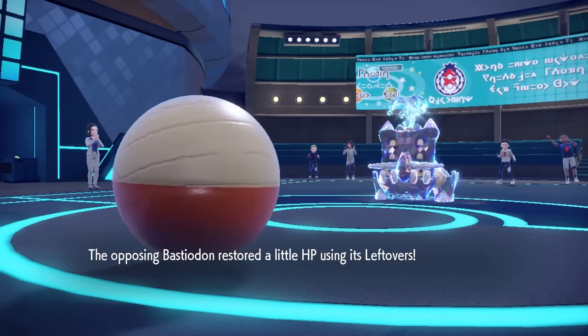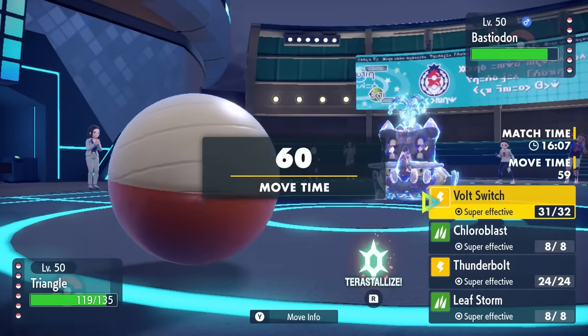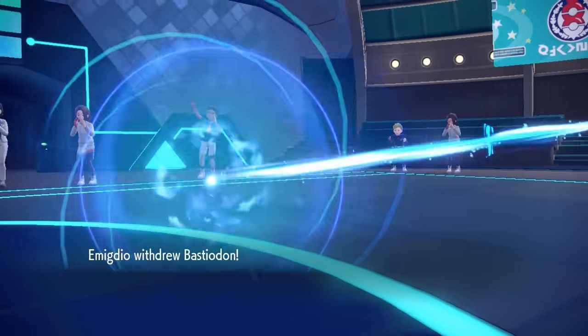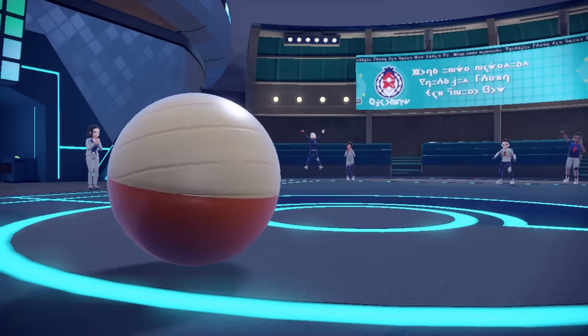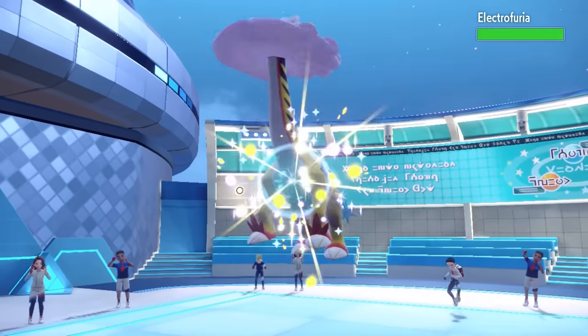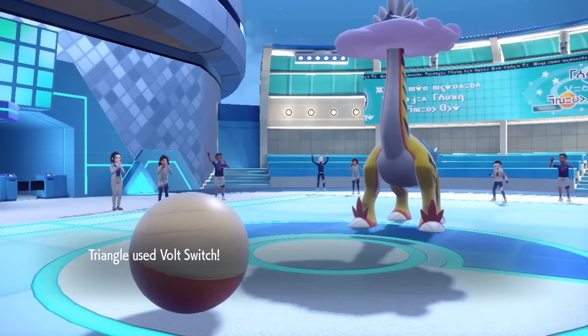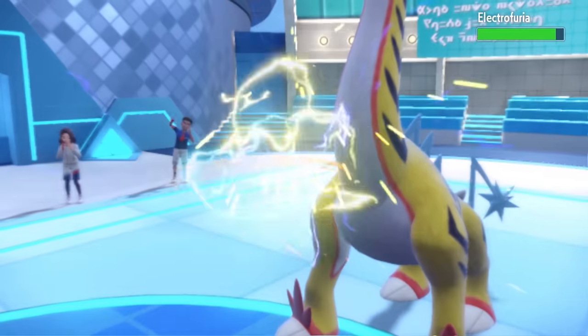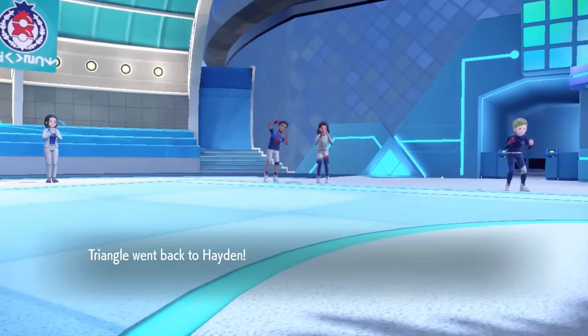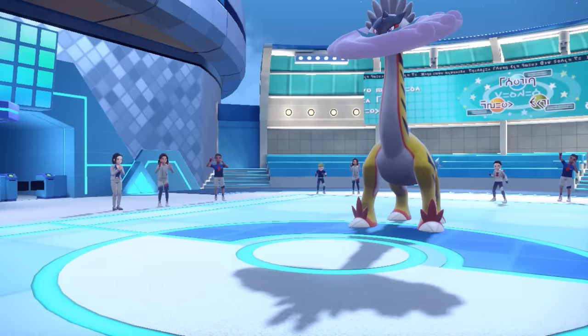I can definitely threaten this thing out with Thunderbolt or Leaf Storm, but I just go for the Volt Switch because I know for sure they're not staying in. This team has the intentional dynamic of fast pivots — the Electrode has Volt Switch, and I also have Choice Scarf Passimian with U-Turn. The Volt Turn is here to try to get me a position to set up Veluza, or potentially Mimikyu.